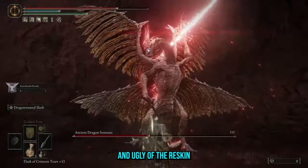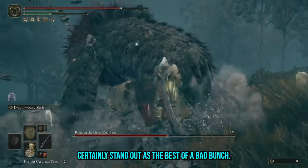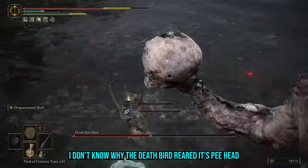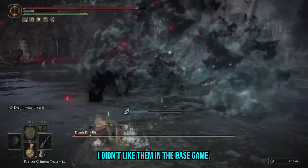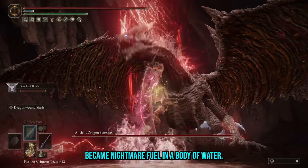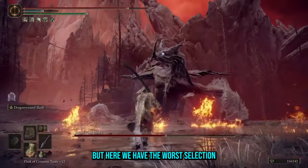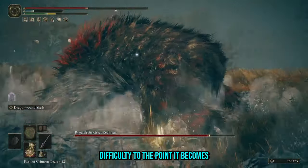I'm going to start by putting the good, bad and ugly of the reskin bosses in the trash. The Ghost Flame Dragons and Red Bears certainly stand out as the best of a bad bunch — with new designs and moves, they're as good as a reskin can get. I don't know why the Deathbird reared its pea head but this encounter was horrendous. I didn't like them in the base game and I certainly don't want them here. But the special dishonourable mention must go to Ancient Dragon Cenesax — the already annoying lightning hitboxes became nightmare fuel in a body of water. Reskins are acceptable and do have a place in a game as large as Elden Ring, but here we have the worst selection of mini bosses from the base game scaled up to the DLC's difficulty to the point it becomes tedious.